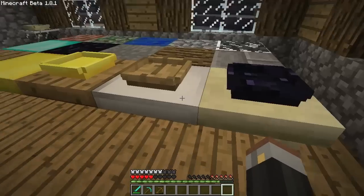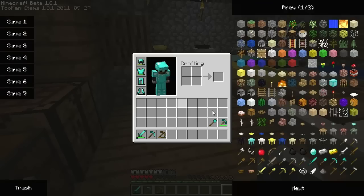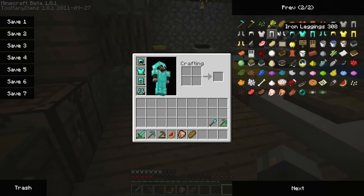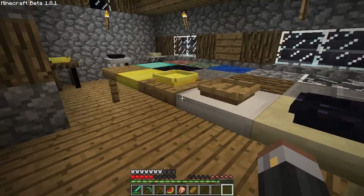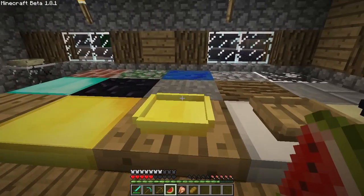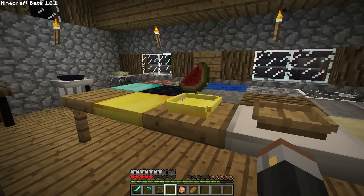Alrighty. I kind of mucked up here because I didn't give myself any food, so I'll just have to bring up the inventory. I'll grab myself a melon, some raw chicken, and a loaf of bread. Now to actually place something into a plate, what you need to do is obviously get a bit of food, right click on the plate, and bang — there is your food.